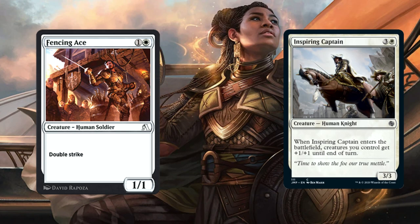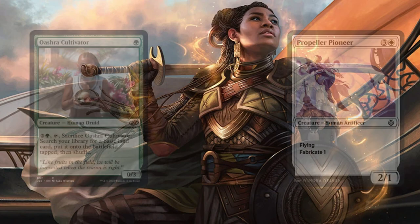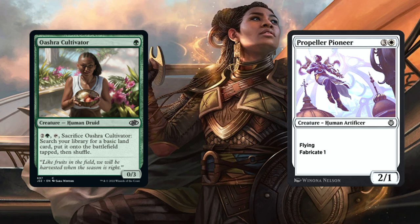Next we have Fenton Ace and Inspiring Captain. Fenton Ace is a 1/1 who simply has Double Strike. For Inspiring Captain, when it enters the battlefield, creatures you control get +1/+1 until end of turn. Next we have Humble Naturalist and Mardu Horde Chief. The Humble Naturalist can add one mana of any color, but it can only be spent on creatures. For the Horde Chief, after the combat phase, if it attacked, it creates a 1/1 Warrior Token.